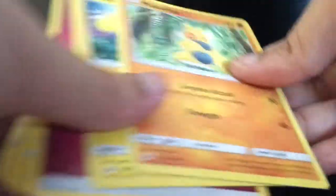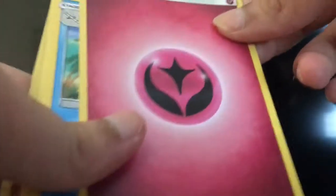Yungoos, Paris, Caterpie, Hawlucha — I mean not Hawlucha — Makahita, Chinchou, Fairy Energy, Caliper, Ultra Ball, Corsola, Pallisand, Crabominos.